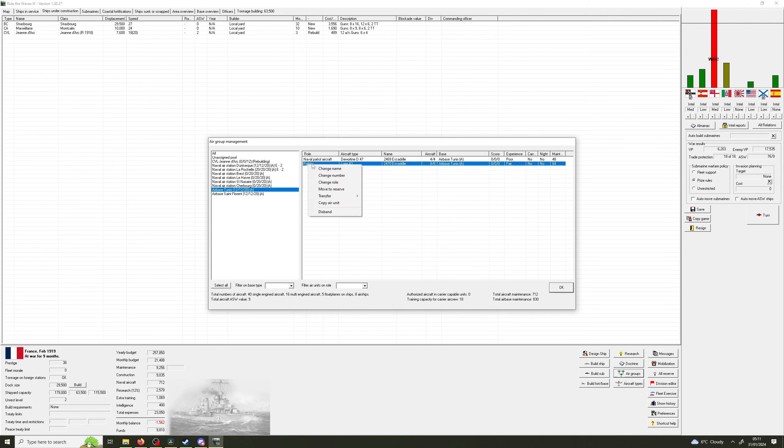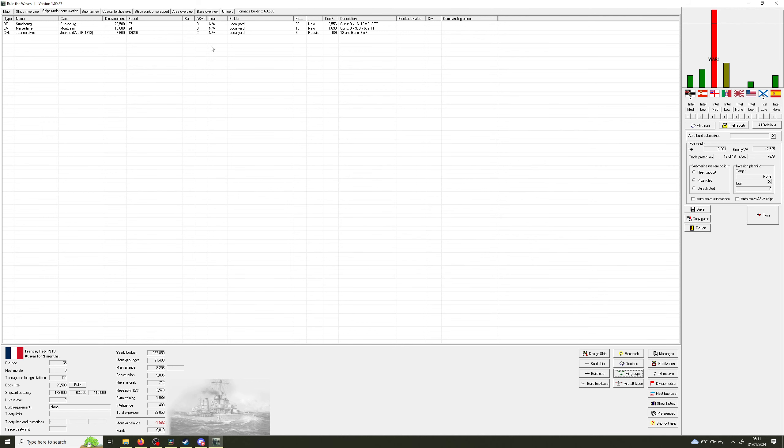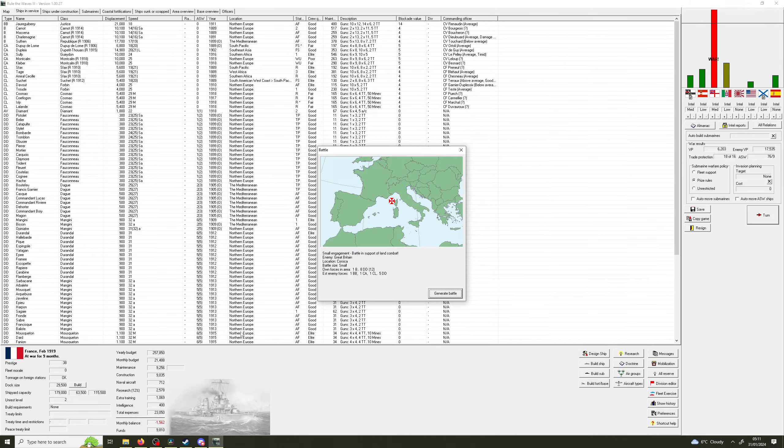Nice mix - everything's good. Genius. Change into a torpedo bomber this time. Good - torpedo bomber setup complete. So we've got torpedo bombers everywhere next turn. Let's expand all these up to 40. Then watch my budget drop like a stone.